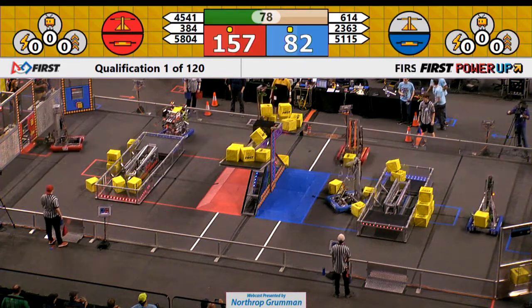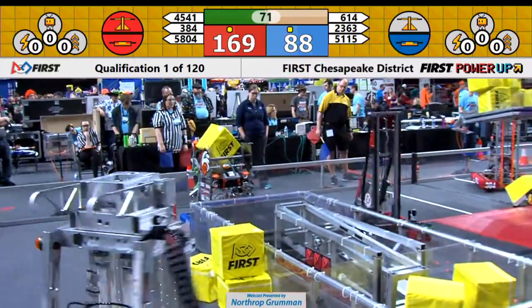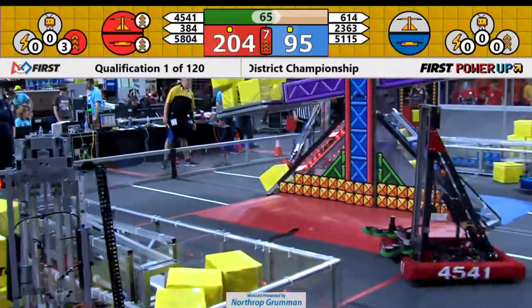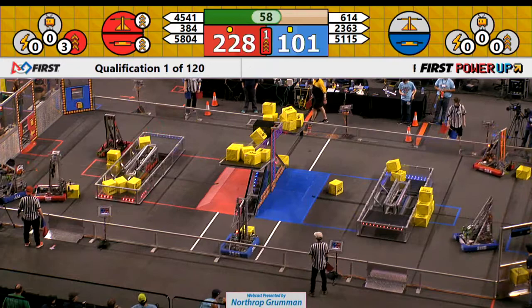Each of these alliances are passing cubes back through their exchange. 58-04 Torch, they're passing it for the Red Alliance. 51-15, that's Knight Riders from Wheaton High School passing those cubes back. They play power-ups. Red Alliance just played their boost power-up. Red owns the scale and the switch — that's double the points for both of those for 10 seconds.